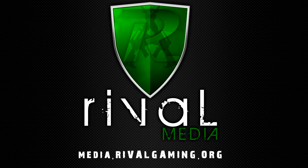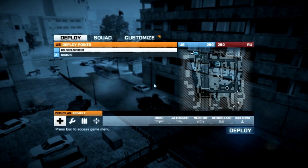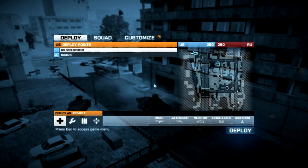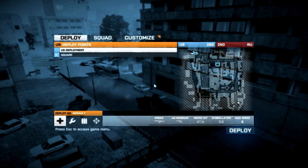Hey guys, Rival X Factor here today with Rival Gaming. Today I want to talk about maximizing your frames in-game with low-end systems. This is a secondary system I have — a GTX 460 with an AMD quad-core running at 3.4 GHz. The most important thing to know is there's a relationship between your CPU and GPU.